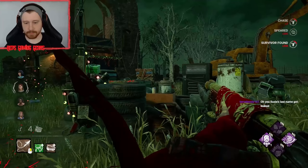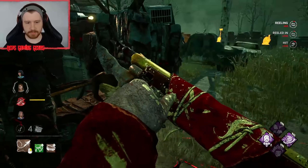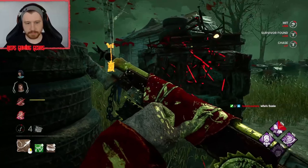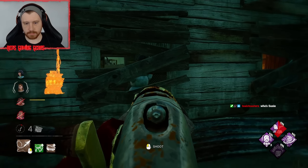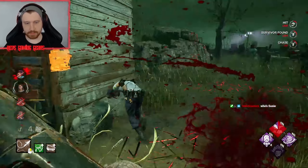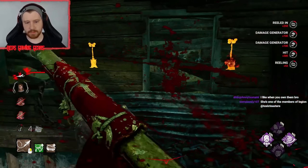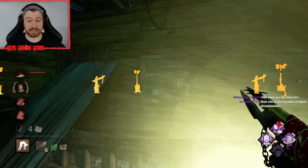We'll go for Claudette. Try and bring her around. She might go in for the pallet. There we go — that works. And now we're in basement. This basement is one of the worst basements you can get stuck into.